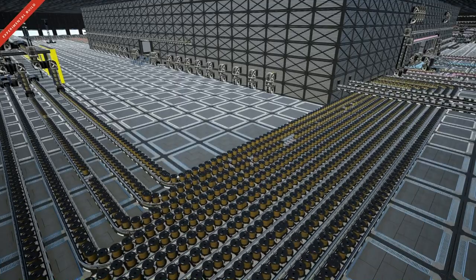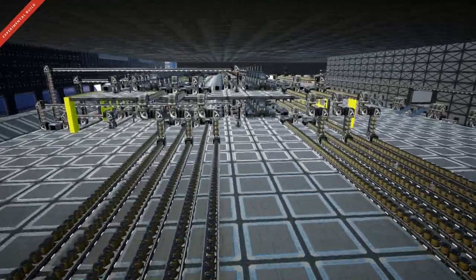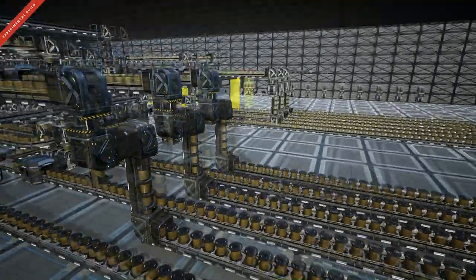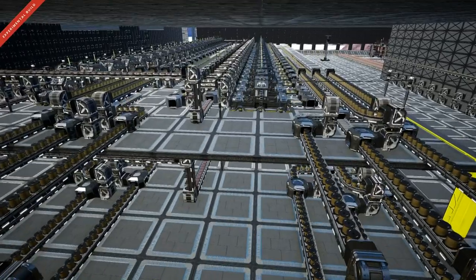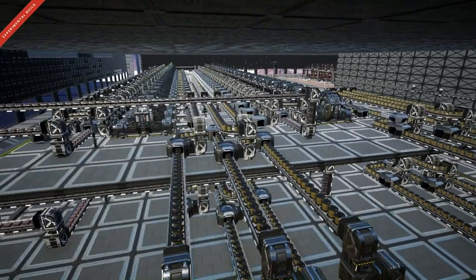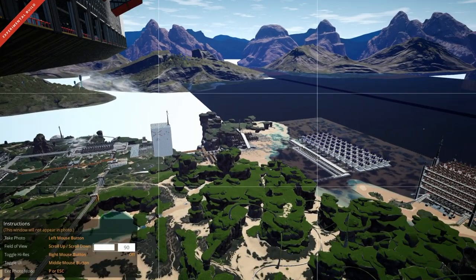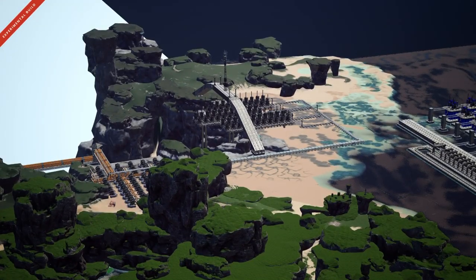Here we are at the quickwire production line. We are using 780 caterium ingots — one belt — and five belts of copper, so 3900 copper, in 104 assemblers to make 9360 quickwire per minute. We're using 3000 of this for the AI limiters and a whole bunch more for computers and high-speed connectors. For a quick recap: we're using two pure nodes of caterium in the factory below, in 65 refineries, to make the 780 caterium ingots per minute.